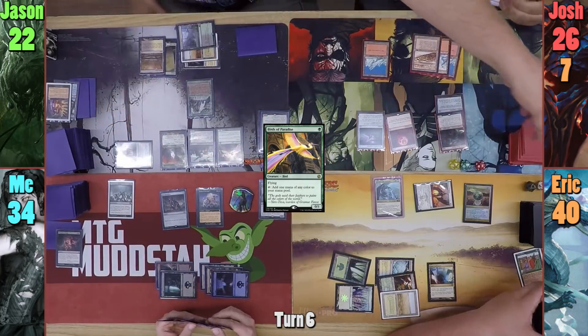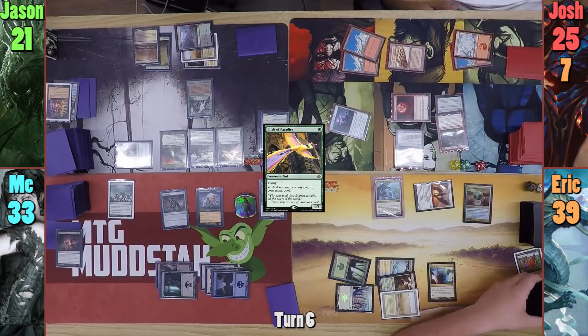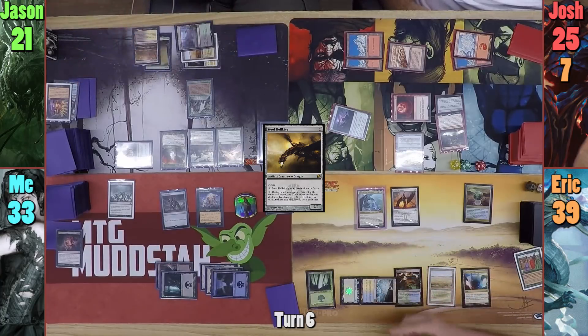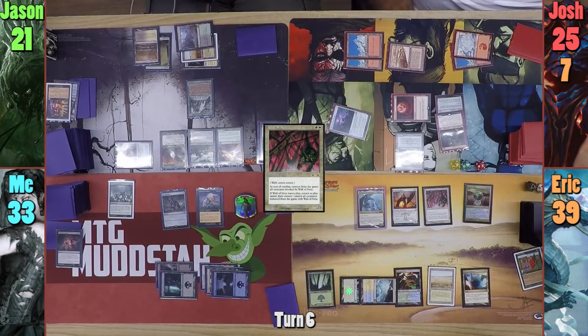Josh untaps for turn and draws. He then taps out, and everyone takes 1 from the Fragment being tapped. He casts Steel Hellkite and passes to Eric. Eric taps his Plains and his Mountainous Glacial Fortress for 2 White and 2 Red, which he uses to cast Wall of Nets. He draws as it enters, and then passes turn.